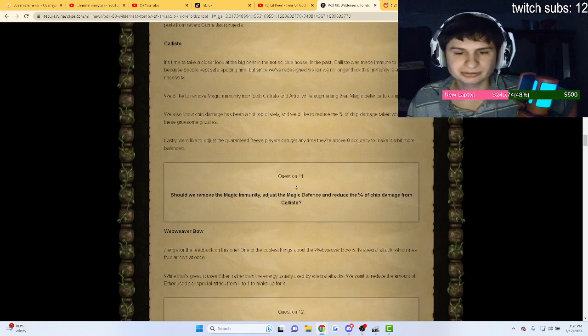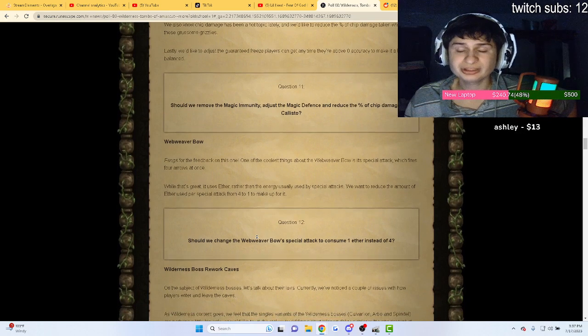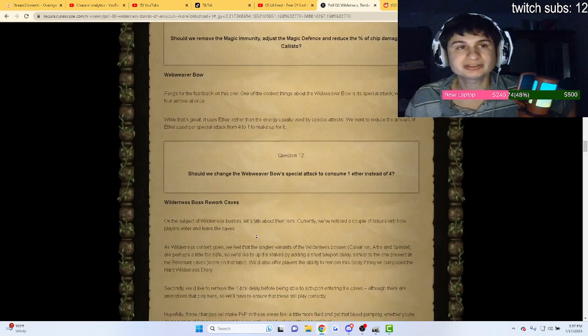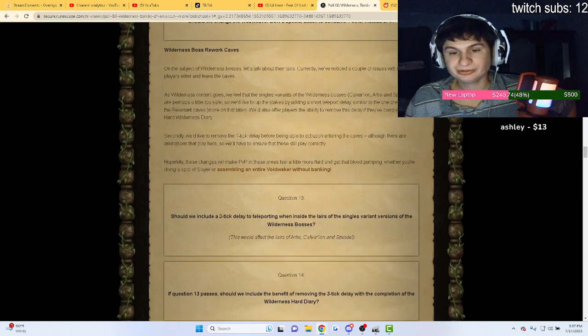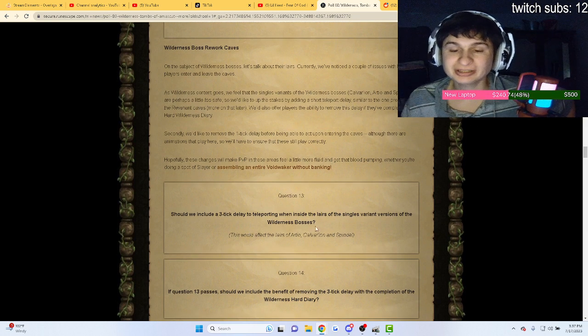For the Webweaver bow, a quick and simple change: they want to reduce the cost of the special attack to one ether instead of four — good thing, saves a little bit of ether. They also want to include a three-tick delay to teleporting when inside the lairs of the single-variant bosses, which means we can actually PK them.